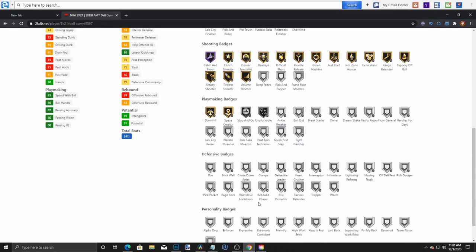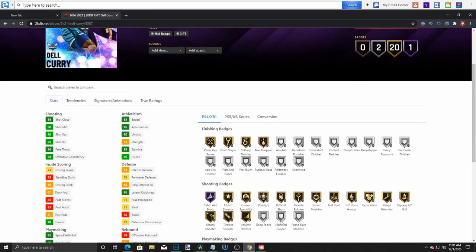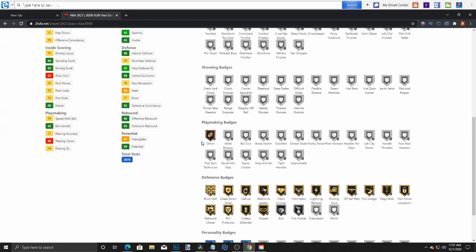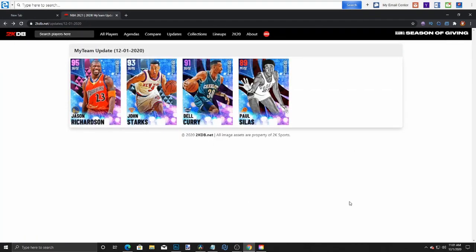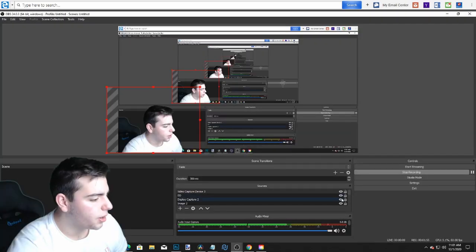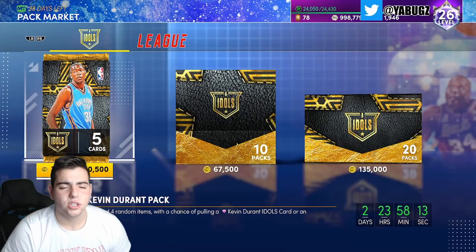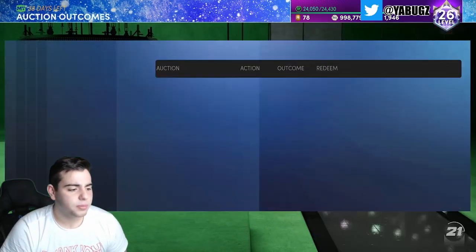John Starks is going to be a budget diamond god, to be honest. Del Curry is also a great shooter — he's got no defense at all, but he definitely has Deep Threes gold. These are pretty good cards overall, but there are only four cards in the set which kind of ruins it. I just wanted to show you the content quickly before we get into market talk.